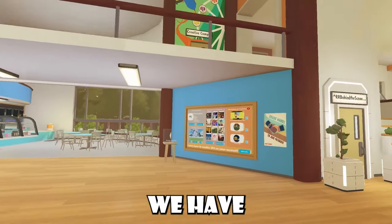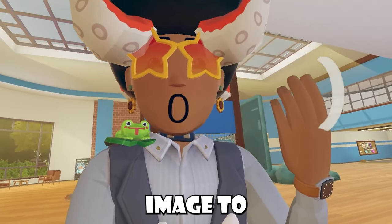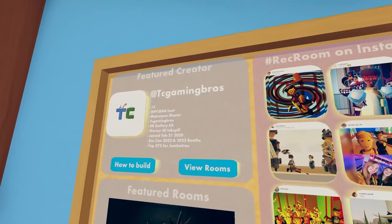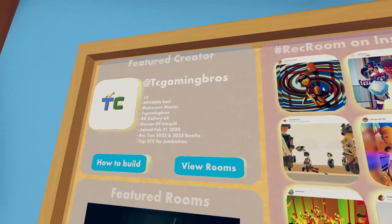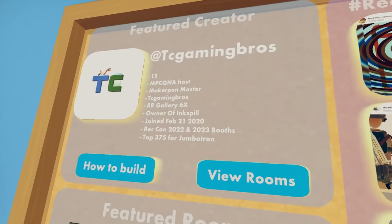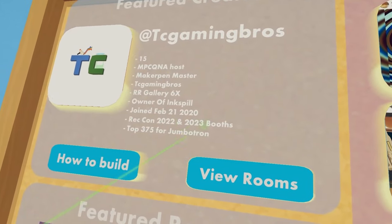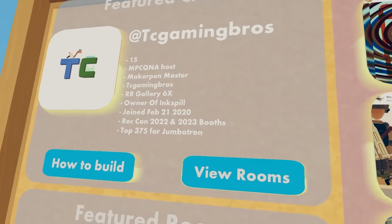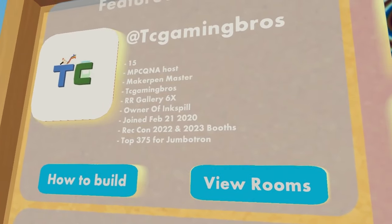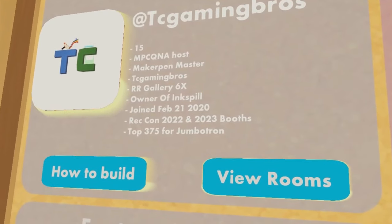In other news, we have actually gotten our weekly this week, and we don't really have a weekly rotation image to show it off, but we do actually have a weekly. To top this off, we have a new featured creator called TC Gaming Bros. He's 15, he was a Maker Pen Q&A host, a Maker Pen master. TC Gaming Bros are in our gallery six times. He's the owner of Ink Spill, joined February 21st 2020 — that's crazy and he's already a featured creator. He was in Retcon 2022 and 2023 booths, and he's top 375th for Jumbotron.